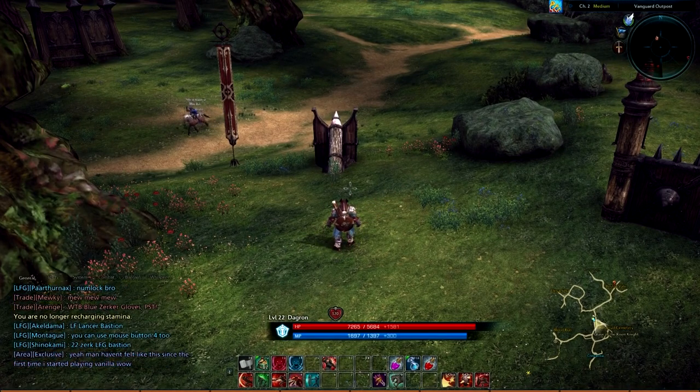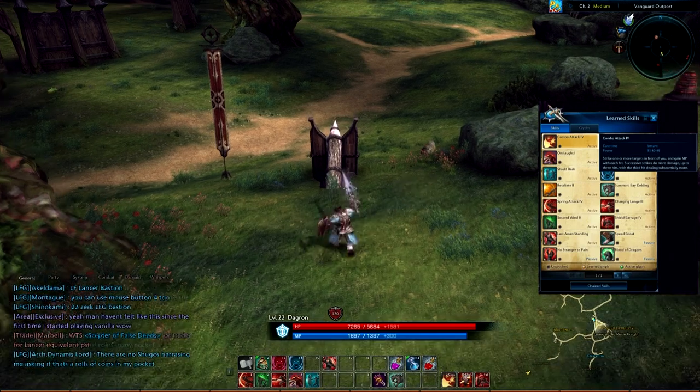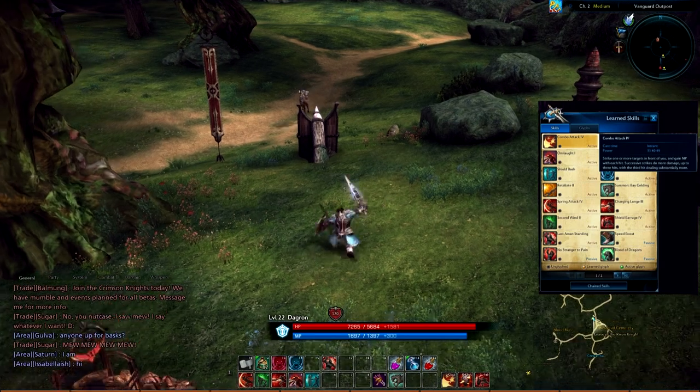We're going to go through and start with the class mechanics. Combo Attack — it's an instant attack. Strike one or more targets in front of you and gain MP with each hit. Successive strikes do more damage, up to three hits, with the third hit dealing substantially more.